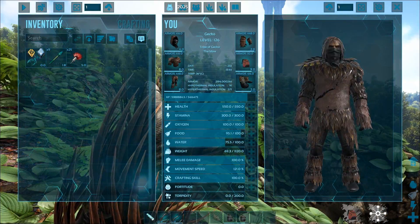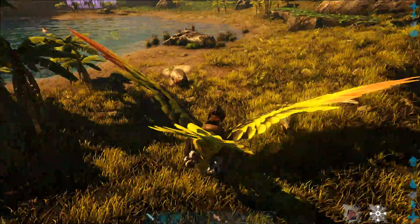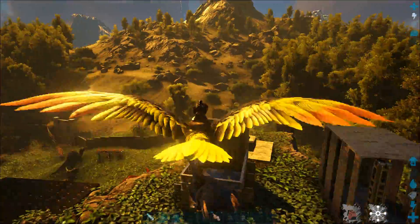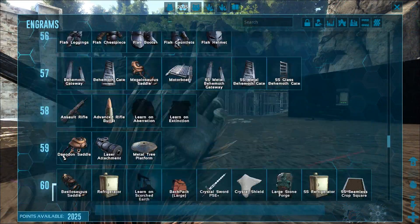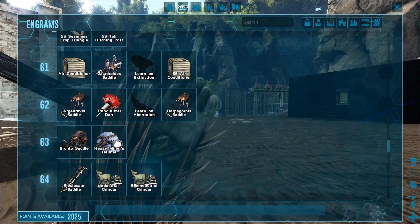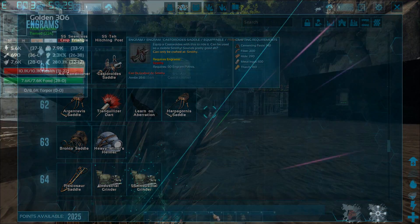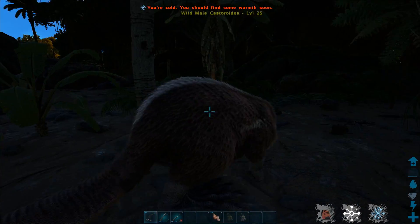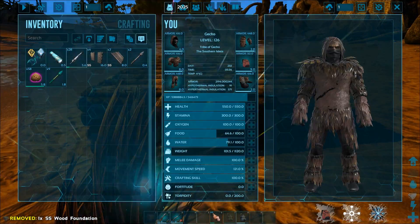The taming itself is a standard knockout tame, using tranq arrows or tranq darts, and there are three main ways you can tame them. Firstly, if you have an Argentavis, you can pick them up and drop them in a taming cage, although the beaver is accessed at level 61 while the Argentavis is level 62, so you might not have the Argentavis when you tame one of these. If that's the case, you can also tame them on foot — you can either use a bola if it is a low-level one, as it works on these guys, or you can build a little cage.